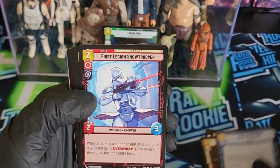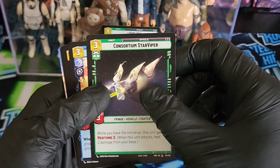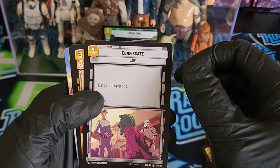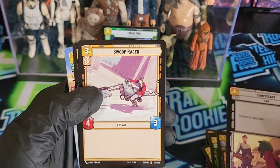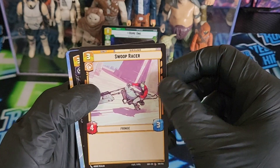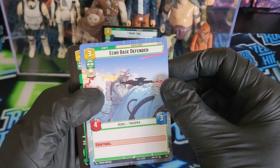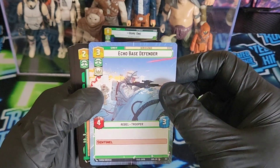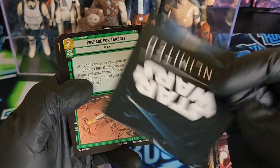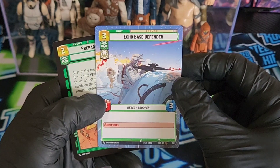Make an Opening. First Legion Snowtrooper. Snowtrooper. Consortium Star Viper. Death Trooper. Confiscate. We have something — it looks like a Full Art or something coming up back here. Swoop Racer, Cell Block Guard — it's a common but it's like a Full Art, that's cool. Echo Base Leader — that's different, it doesn't have any stats. I'll take a look after the video.